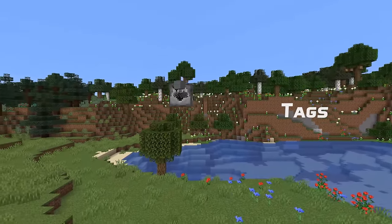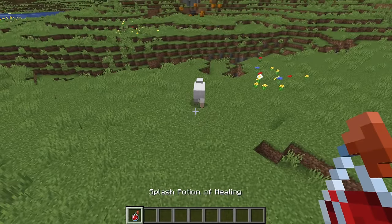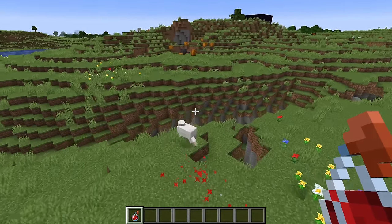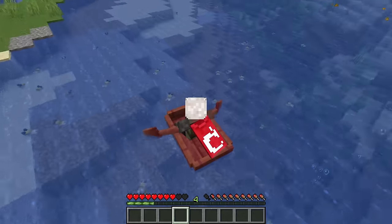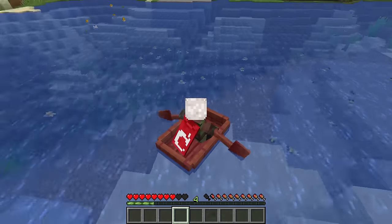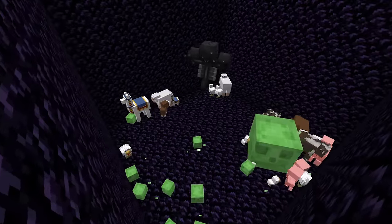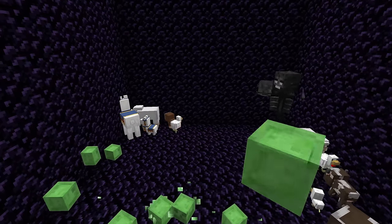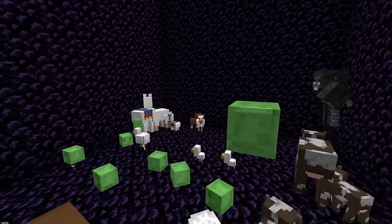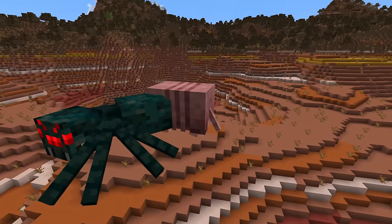Starting with entity type tags: ignores poison and regen covers entities that cannot be affected by poison and regeneration effects — by default all undead mobs. Illager friends is all entities that illagers consider allies unless on different teams. Inverted healing and harm is all entities for which healing hurts and harming heals. Not scary for pufferfish is all entities that don't make pufferfish puff. Sensitive to bane of arthropods and sensitive to impaling are left as an exercise for the viewer. Wither friends are all entities the wither will not attack and that cannot harm the wither. There are also new convenience collection tags: aquatic, arthropod, and illager — these don't do anything on their own but are used in other tags. The 1.21 pack also has a new deflects projectiles tag which replaces the old deflects arrows and deflects tridents tags.